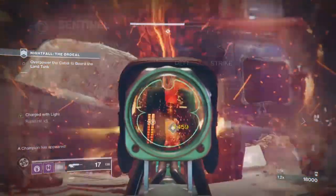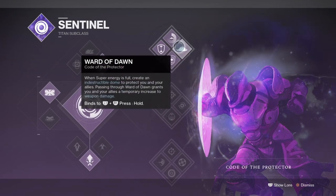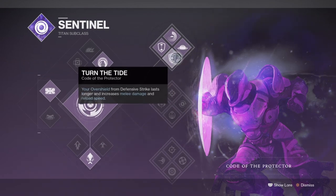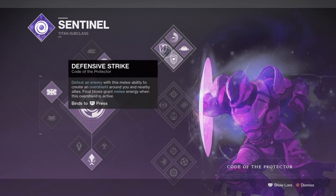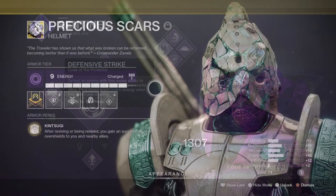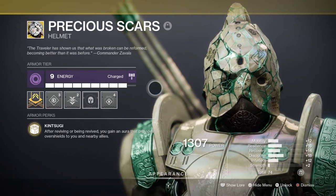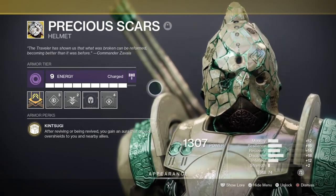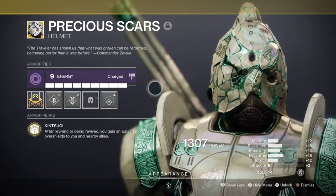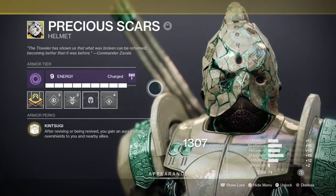Starting off with the subclass, we'll be using Code of the Protector for an all-out defensive role in game, and this is one of the many subclasses to pick when combining it with Precious Scars. As we currently know, the exotic's main feature is to provide you and your team a few seconds of overshield that will allow you to soak up some damage and prevent you from dying a second time. As the exotic relies on deaths to be active, we can't build around this aspect as it's both annoying and useless for our teammates for something that lasts only a few seconds. The key to making the exotic work is to combine it with a subclass that offers you support in any way or kind, since the exotic plays a passive role which for most subclasses and their abilities it will fit right into.